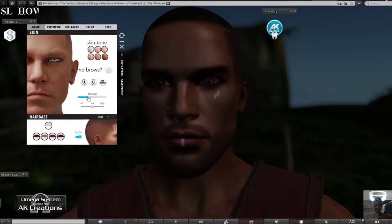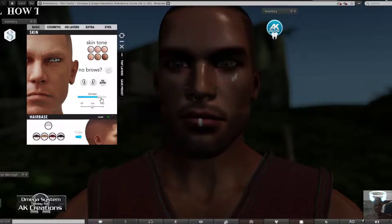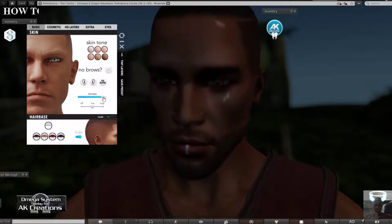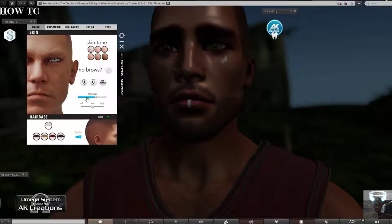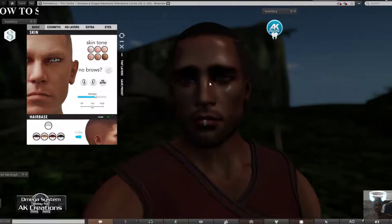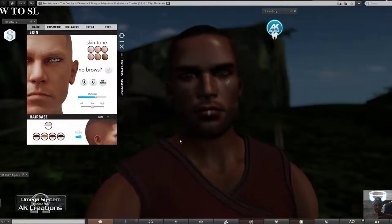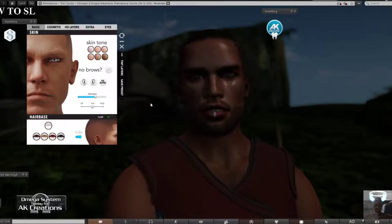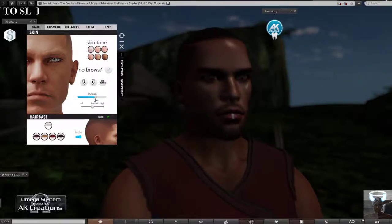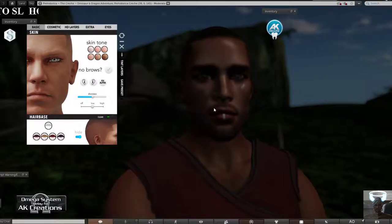This is a bento head so you can adjust that through your shape settings. Then there's shininess - you can control how shiny the skin gets for the face, but not the body. So keep in mind that if you apply shininess to the face you'll also need to go to your body settings and apply it there too, if you're wearing a body that supports that feature.